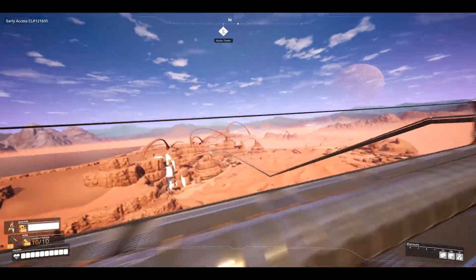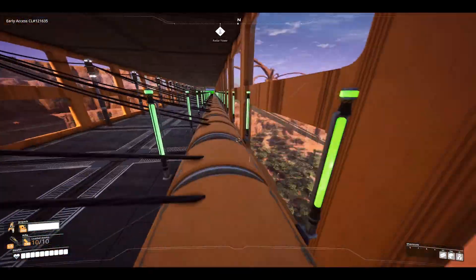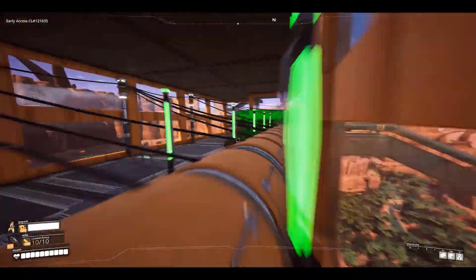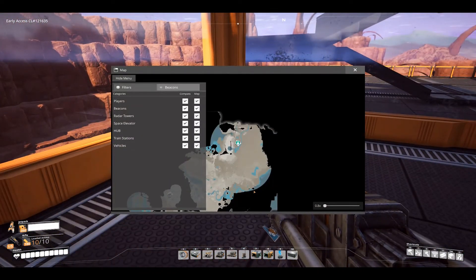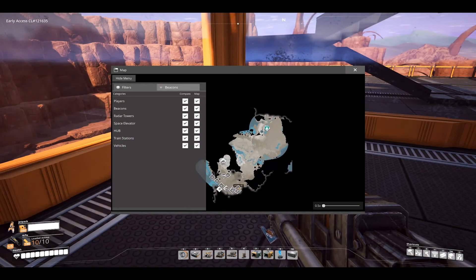We can see the Desert Dunes already — here we go, down we pop, and here we are! Now we're at the Desert Dunes already. You can tell there's a radar tower right up there, and I have built some amazing things. We traveled a long way.